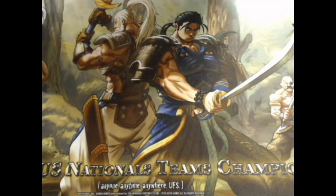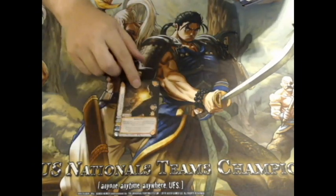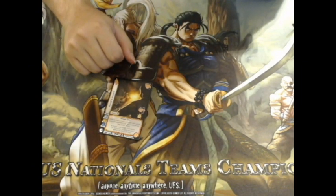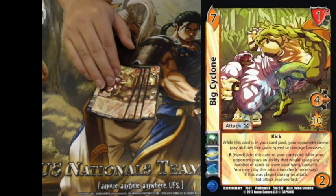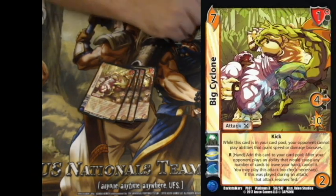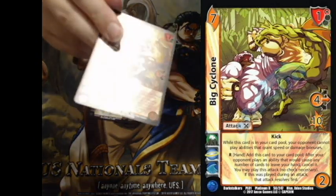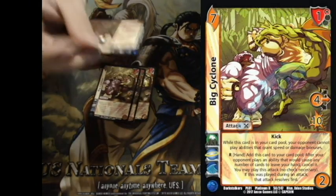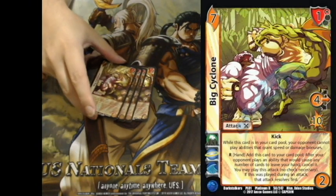Let's take a look at my sideboard. One more copy of Hand Cannon to make a full set in case we're fighting Nightmare and really need four copies. Four Big Cyclone just in case we go against discard — it's a fair anti-discard card that's not just gonna make your opponent lose the game; you still have to put actual work into making value out of it.